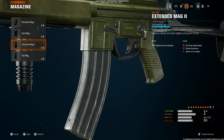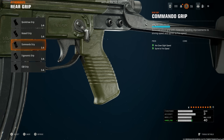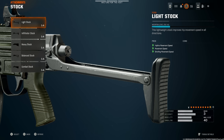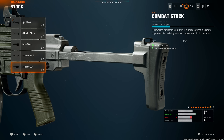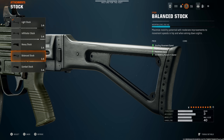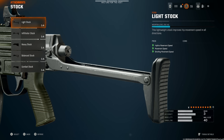Extended mag one — you don't need anything more than that. Then commando grip so you can move around the map, or quick draw grip if you're more stationary. Light stock is absolutely amazing for hip-fire movement speed, movement speed, and strafing movement speed. If you want to avoid flinch, put on combat stock or balanced stock. For an AR like this, light stock or combat stock will be the better option.